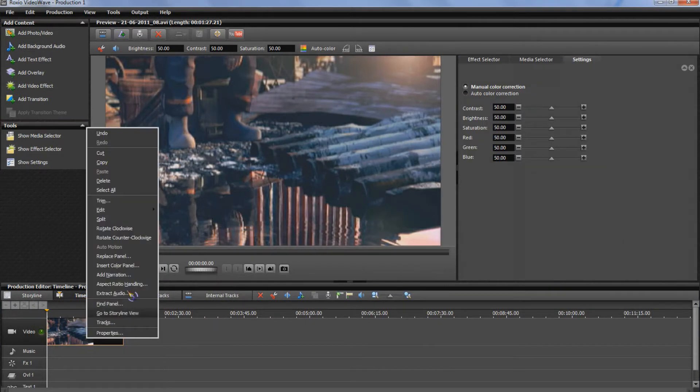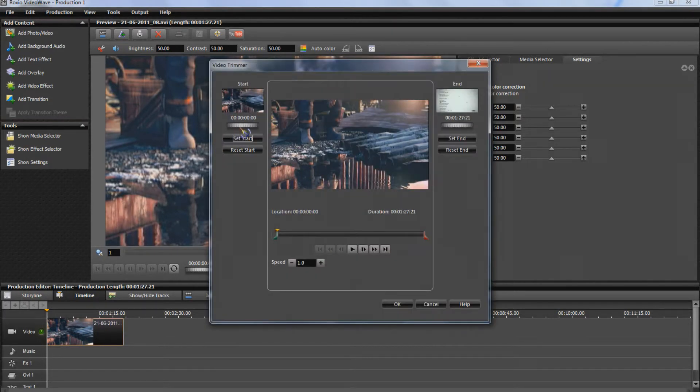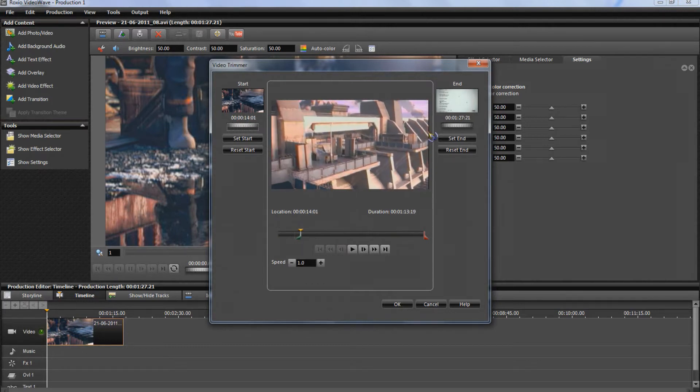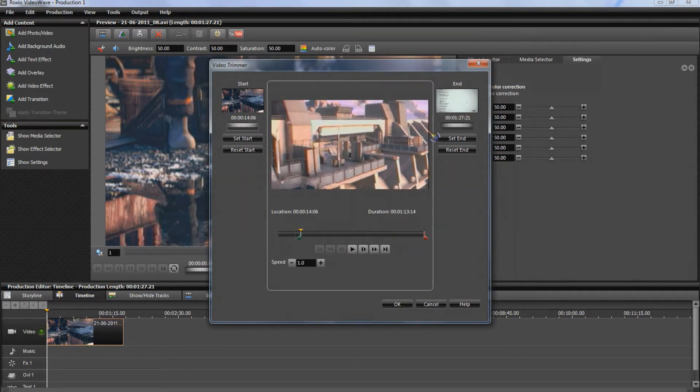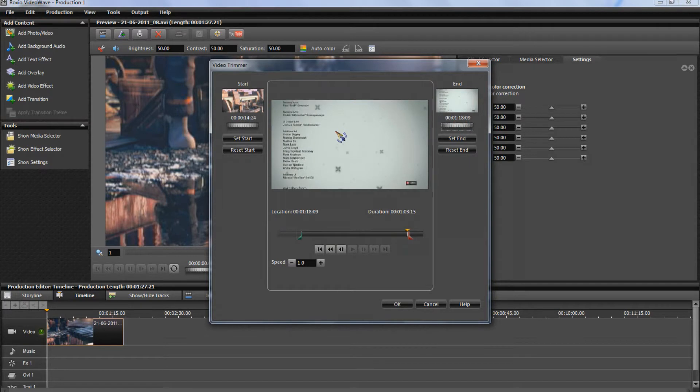First of all I'm going to trim it because I don't want all of it, so I'm going to trim. For every section you want to adjust the colour and contrast, saturation, things like that.